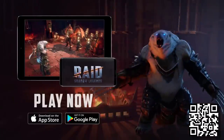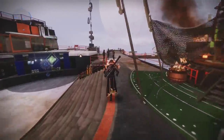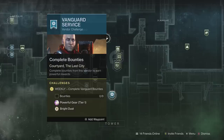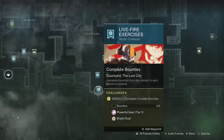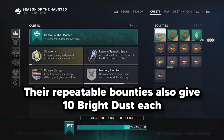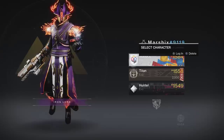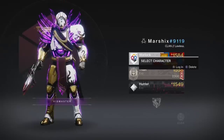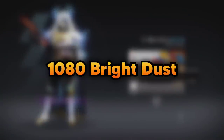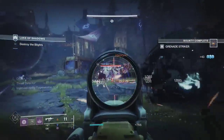There are 3 vendors in the tower that will award a good chunk of Bright Dust every week. These are Zavala, Shaxx, and the Drifter. In the directory, each one will have a weekly challenge asking you to complete 8 of their respective bounties. Just complete a few bounties, then talk to them again and they'll give you 120 Bright Dust. That might not seem like much, but you can do this on all 3 characters every week, for a total of 9 weekly challenges, or over 1,000 Bright Dust. All you have to do is grab bounties, and as long as you run those activities, you'll probably get them done without even trying.